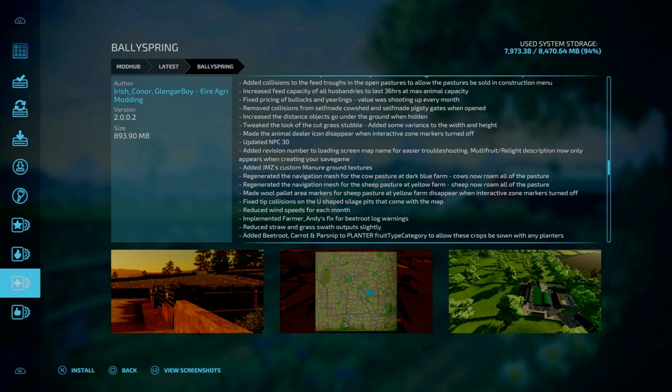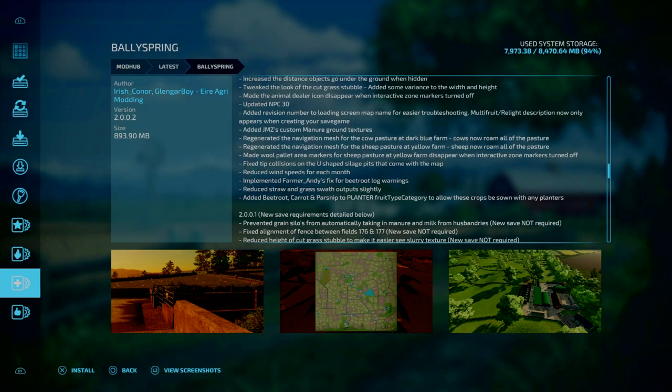Regenerated the navigation mesh for cows and sheep pastures at the yellow farm and dark blue farm respectively. The cows now roam at the old pastures and sheep still roam all of the pastures. Made the wall pallet area for sheep pastures at the yellow farm disappear when interactive markers are turned off. Fixed the tip collisions at the U-shaped silo pitch that comes with the map. Reduced wind speeds of each month. Implemented farm bug warnings. Reduced straw and grass swath output slightly. Beets, roots, carrots, and parsnips added to the planters fruit filter category to allow the crops to be sown with any planter.